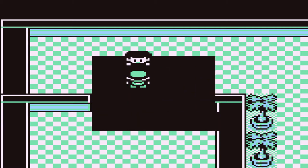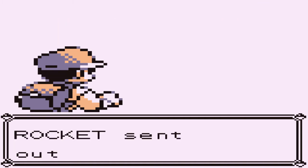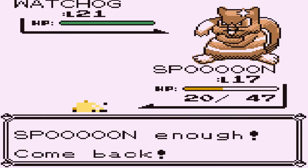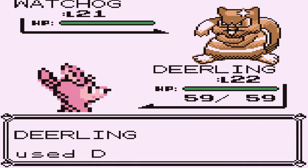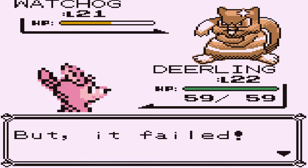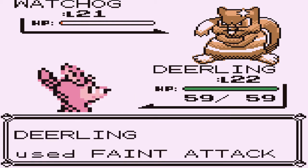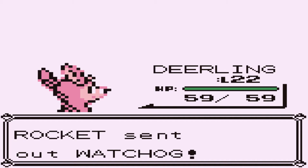Taking on another Rocket who says we broke into their operations. He comes out with a Wachog, so switching to Deerling since it has Double Kick. A sand attack doesn't help us, but Double Kick does some damage. Going again with Double Kick, nearly defeating him. Using Feint Attack which won't miss - Deerling kicking some butt. Another Wachog comes out and Deerling uses Double Kick again.